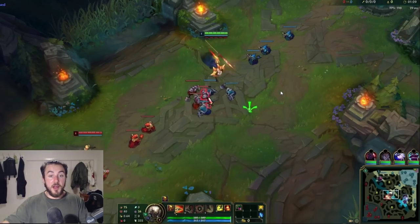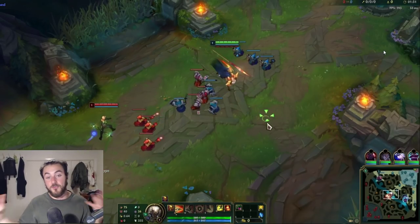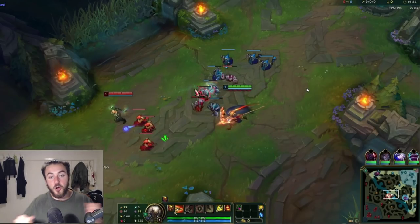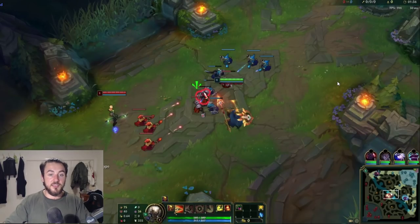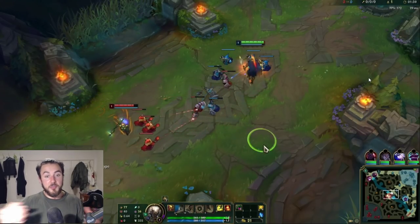At level one as Pantheon, you want to find a way to get your Q onto the enemy. Sometimes you're just going to get completely outranged, and that's fine. But a quick little tip: what you can actually do is position outside the wave, keep your attention focused on which minion the enemy is going to go for, and then make them choose between going for the minion or taking a Q to the face. I know she's going to look to auto attack this minion, and I'm able to just walk up and get a nice Q to the face.